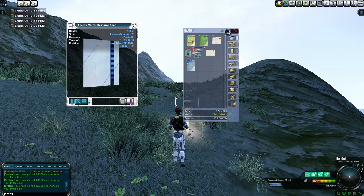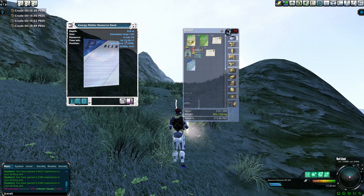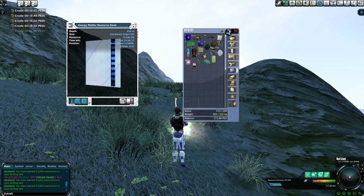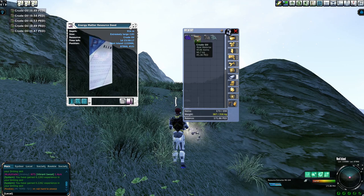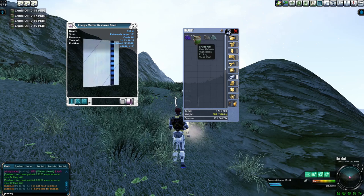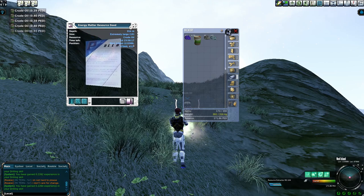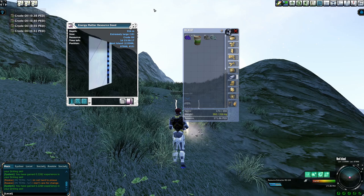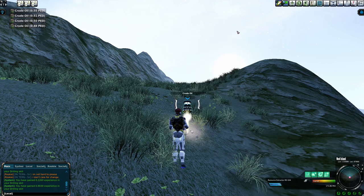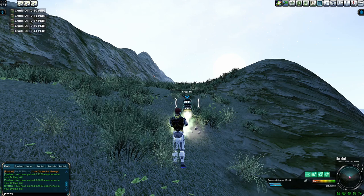Crude oil is a resource — and because it's so big I've actually got two days to extract it. That's how big this claim is. It's going to take a while. Right now we've got 45 PEDs pulled up and we're looking to pull up 600 PEDs of crude. That's crazy. It's positioned on Next Island — here are the coordinates: roughly 133,000 by 87,000.